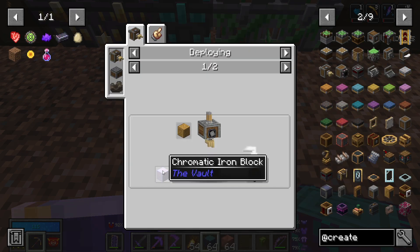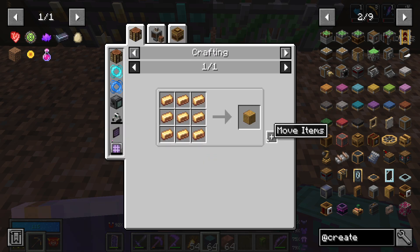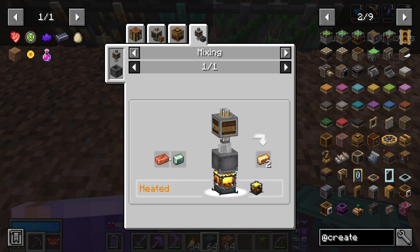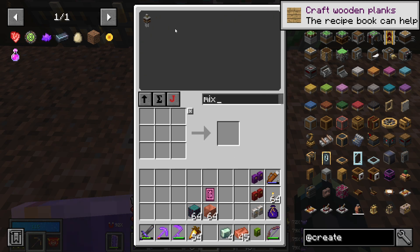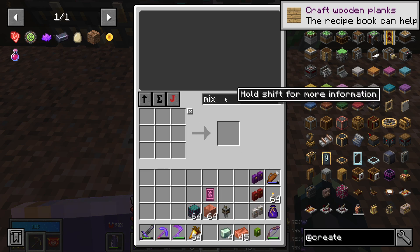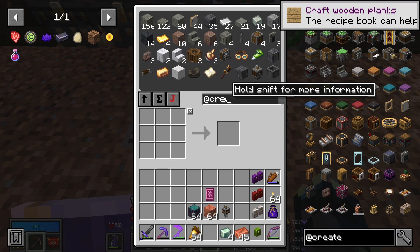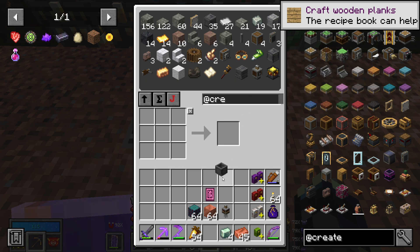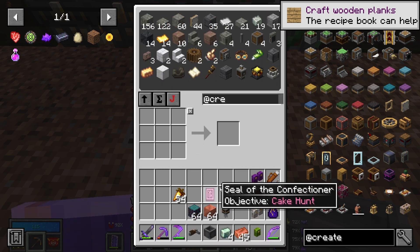A brass casing needs a chromatic iron block and a block of brass. How is brass made? Okay, mixing copper and zinc. We have some zinc and some copper, and we need to mix it in a mixing bowl. We also need the basin and the hand crank to make it work.